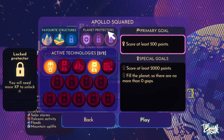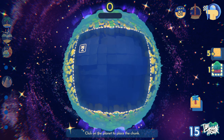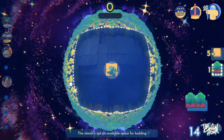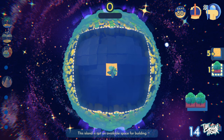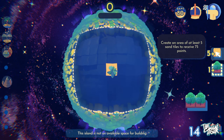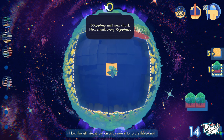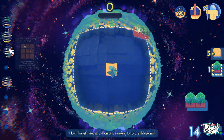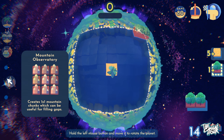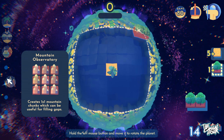I'll talk about my favorite structures and my active technologies in a second. I'm just going to show you what the game is. When you get to a planet, it's going to give you a location that you can fill up and you start with an island. Over on the right-hand side of the screen, you've got these ongoing objectives: create an area of at least five sand tiles to receive 75 points. That comes up to your area — 100 points until new chunks are available; new chunks are every 75 points. Like Loop Hero, if you stack them up correctly, you're going to get an observatory. If I can get a group of mountains in a three by three, we're going to unlock even more points and get really cool abilities.